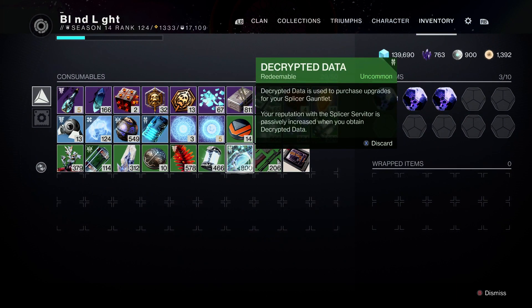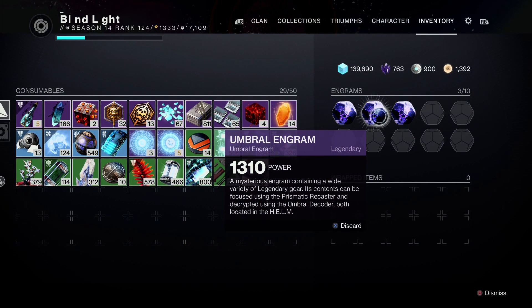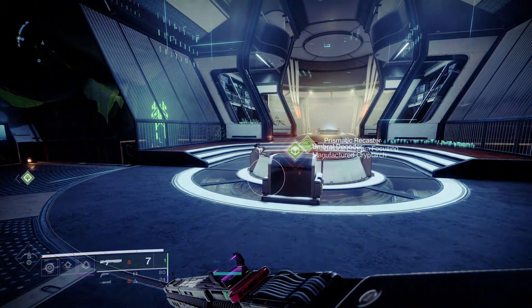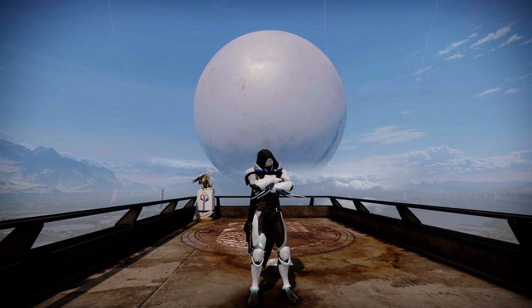Generally runs can be done in anywhere between four to seven minutes if you're playing it right, which means in about 45 minutes you can easily decrypt three of those umbral engrams per week. Good luck guys, and I'll see you in the next one.